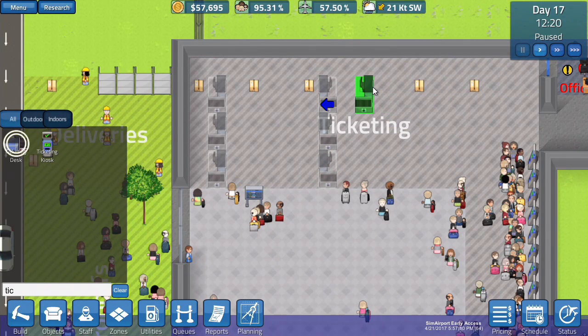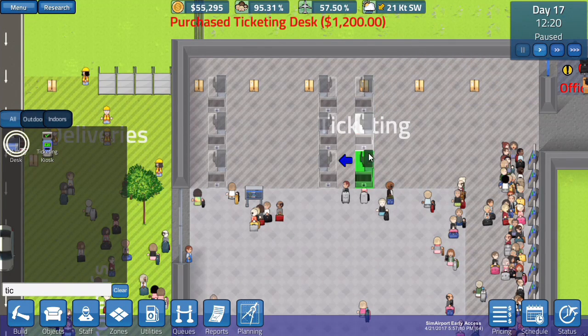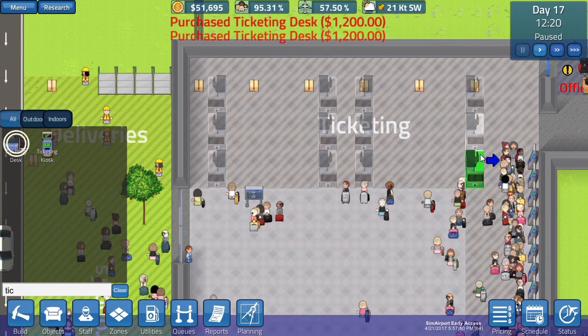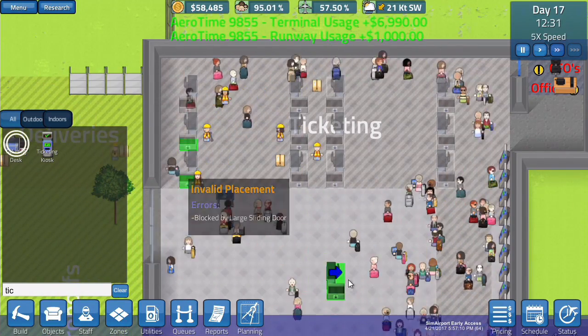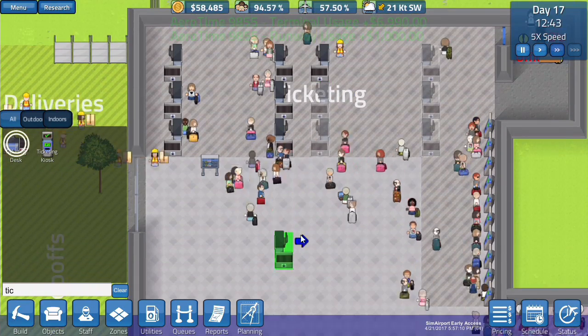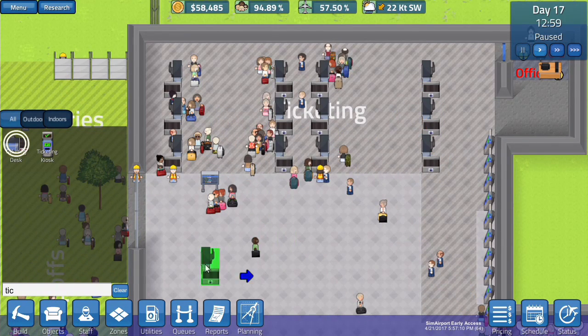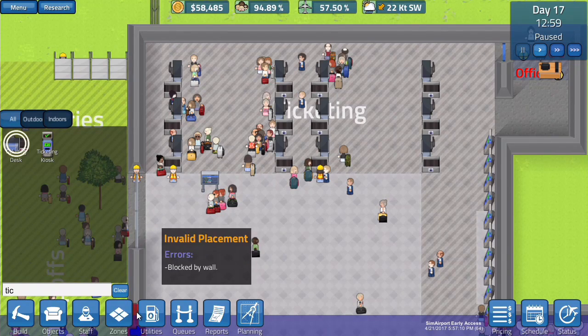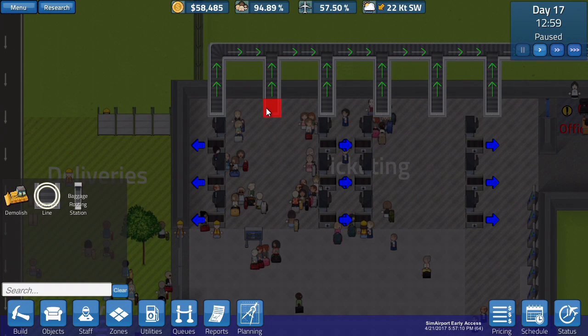And then we'll do probably on the other side: one, two, three. We'll have two gaps in between — actually one gap. So there. We have an extra couple of ticketing desks — hopefully that works. They're going through that. Some are going to lose their flight because of this but I'll try to get it done as soon as possible. We need a Utility Conveyor Line to add onto these, so we'll change this up a little bit.